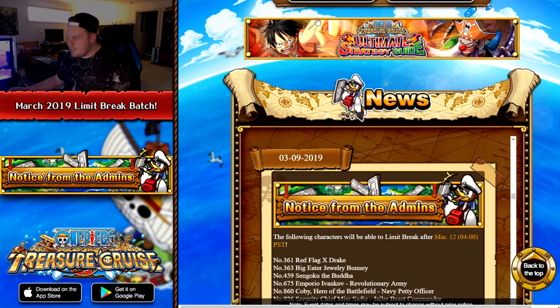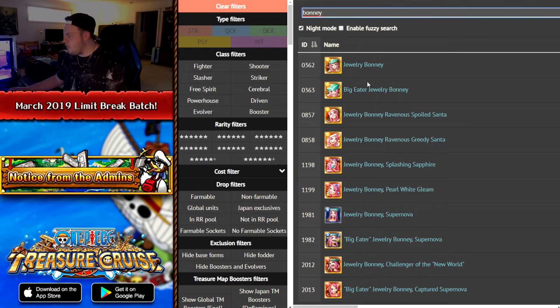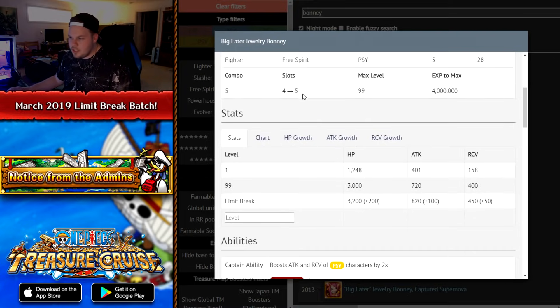According to the news post, the next character is Jewelry Bonnie — again, a very old Rare Recruit character. I personally have never used this character at all and don't even remember what she does. She does get an extra socket up to 5, but very weak stats and decent recovery.